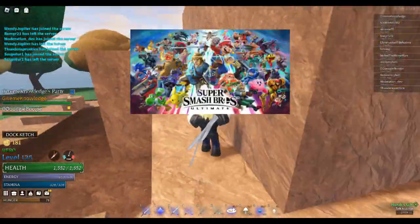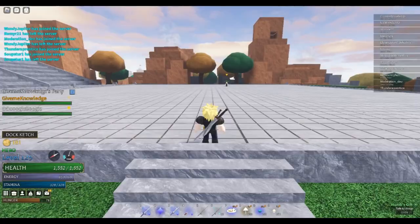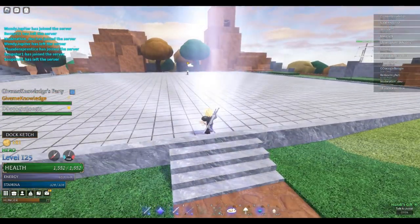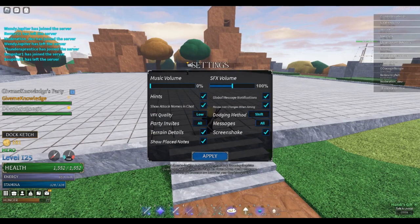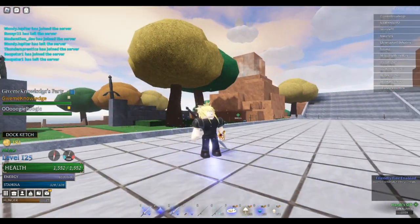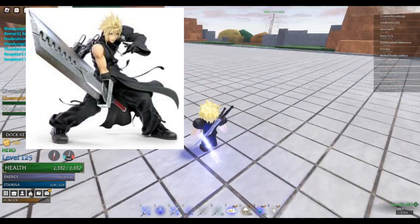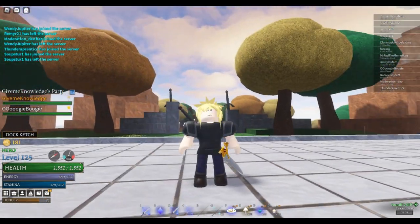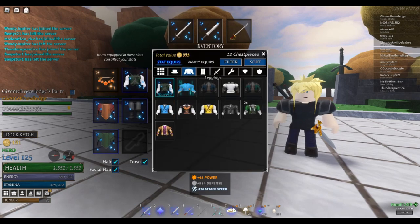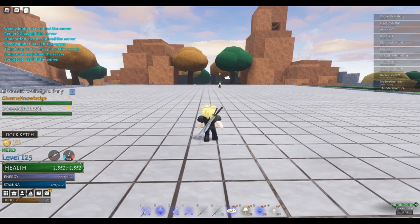I'll probably make Cloud based on the Smash Bros version of Cloud, so if you guys don't play Smash Bros, you should try if you can. Basically, I'll be using most of the special moves besides the side special of Cloud, where he creates a word with his sword. I don't think I'll be able to do that, which is kind of unfortunate. We have the dummy target over there for damage testing. And here's the build — it could be a little bit better, but I didn't have time to fix it.